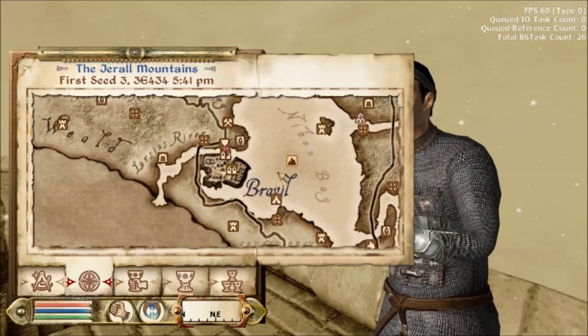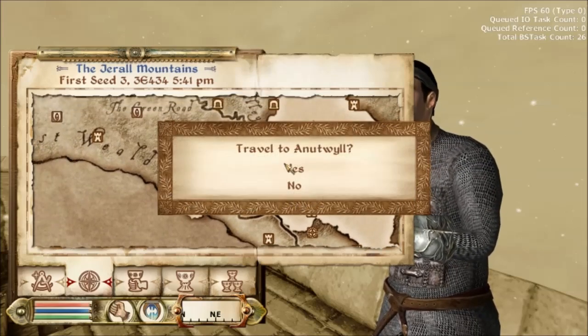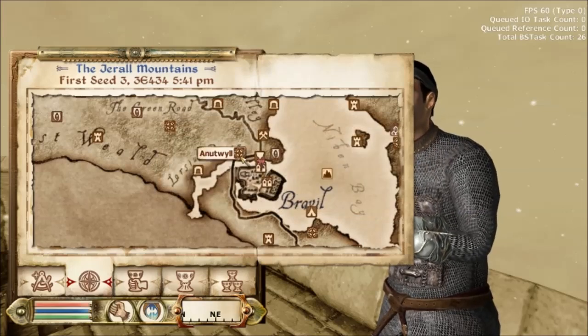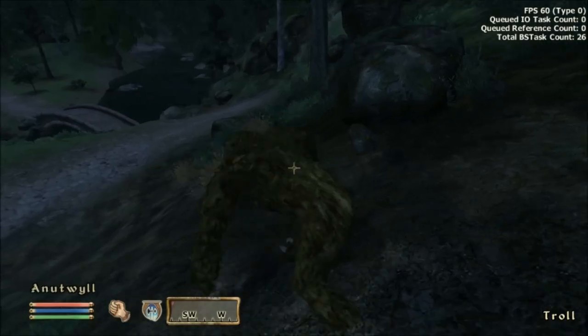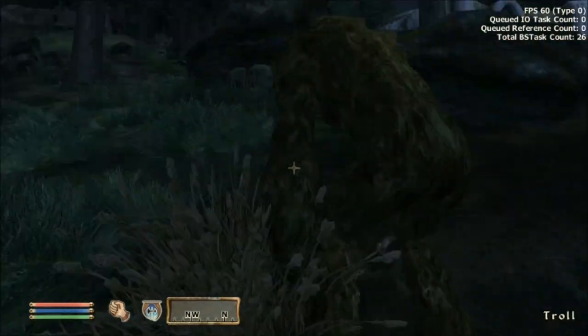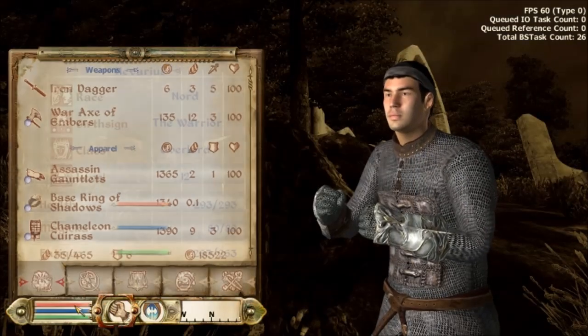Now we're going to need to find a troll, so travel down to Bravil and find this place, Nonwyll. Travel to Nonwyll, and there should be a troll nearby. If there's not, you'll have to look around. Luckily, there's one right here for me. So this is how you're going to boost up Blunt, Hand-to-hand, or Blade.